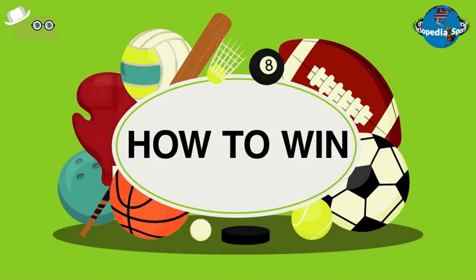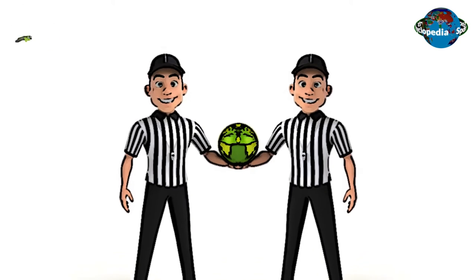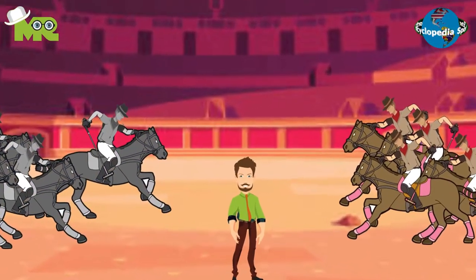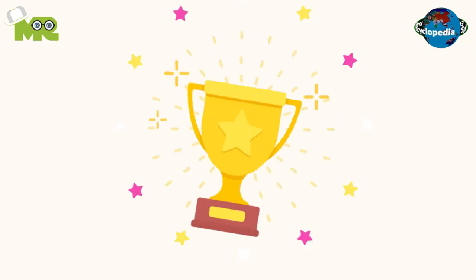How to win in Cowboy Polo? There are two referees on the ground that make all the decisions about goals and fouls. When a goal is scored, the teams change ends, which helps to equalize any ground or weather advantages. At the end of the game, the team with the higher goals wins.